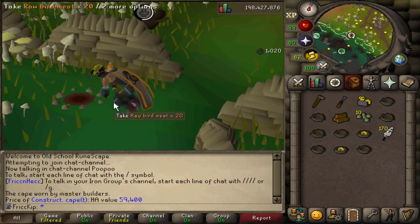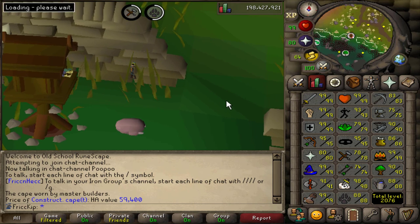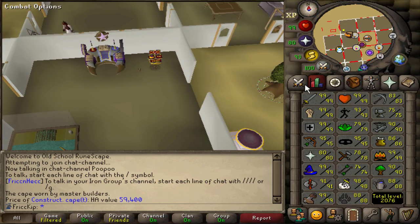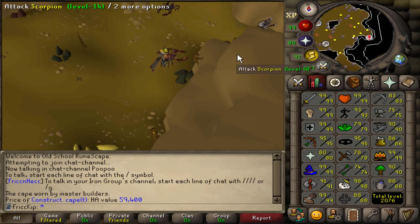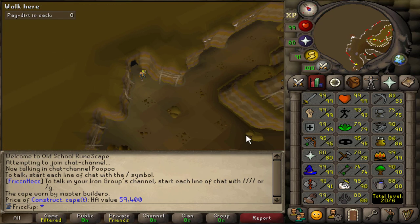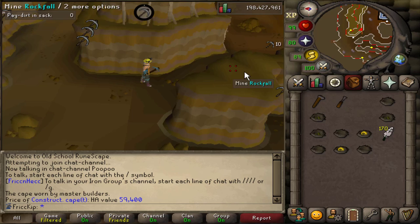Welcome back to another episode of the Duo Group Iron Man. Last video I spent about 50 hours runecrafting to get to level 91. I've been having a lot of fun at Guardians of the Rift, and just over the course of the last couple videos I've spent probably close to 100 hours there, including blood runecrafting. Now I feel like I'm finally free to go back to playing the game.